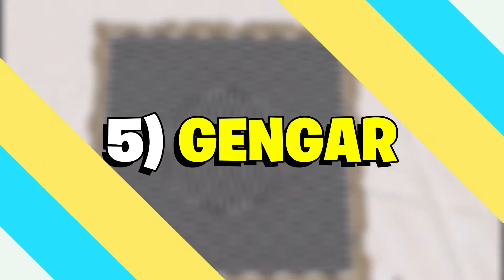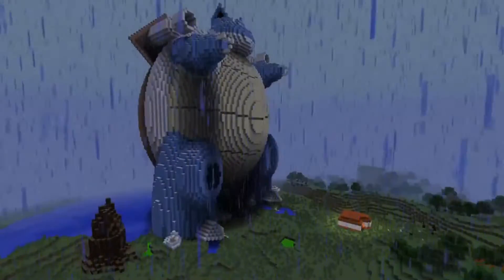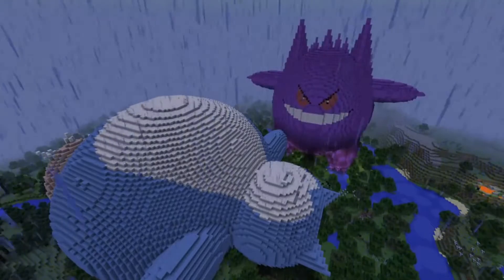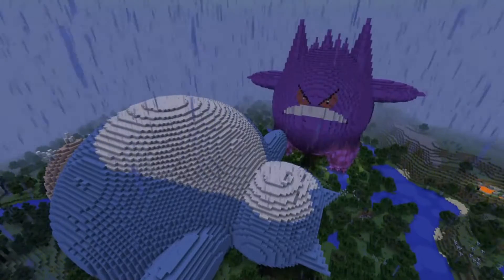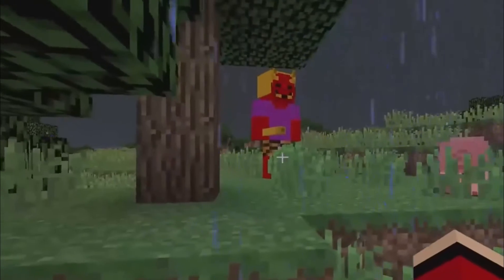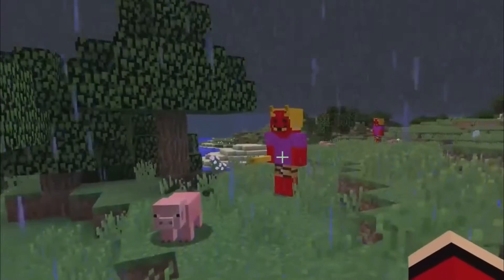Number 5: Gengar. This skin shows a player model holding a t-shirt that showcases a Pokemon named Gengar from the popular Pokemon franchise. Gengar is a ghostly and poisonous Pokemon who is known for its evil smile and haunting eyes. Number 4: Oni. This skin represents a demon from Japanese culture known as Oni. The skin has a traditional red-colored demon-like mask that is commonly seen in games like the PlayStation 4 version of Spider-Man and many other movies and games.